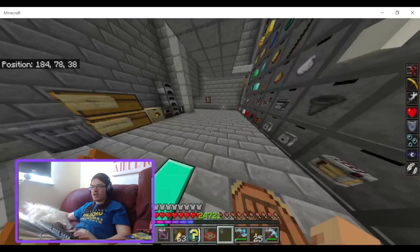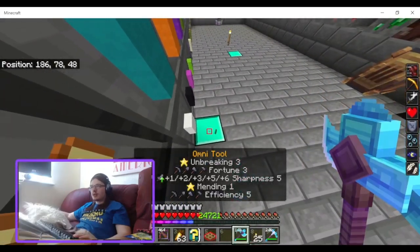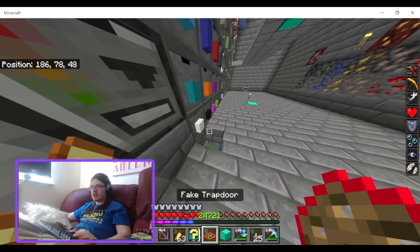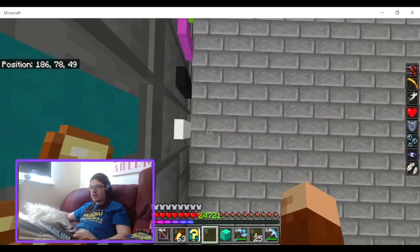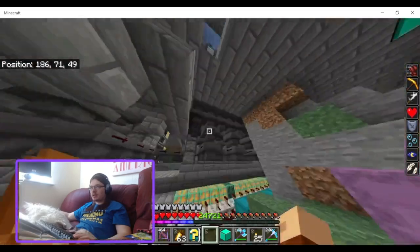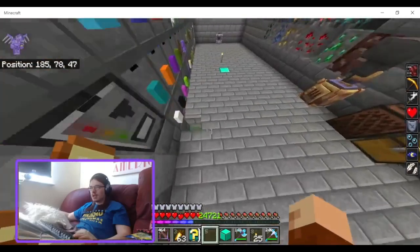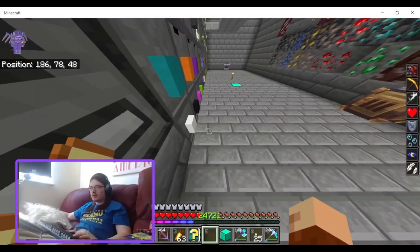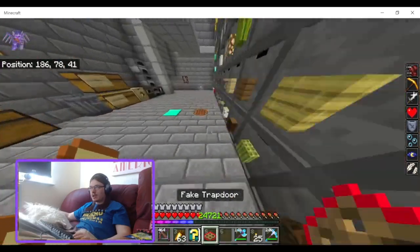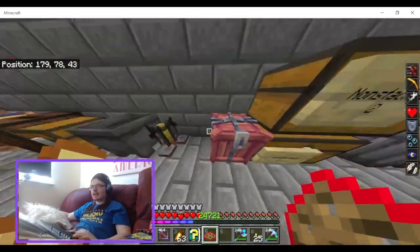Make a fake trap door. If I move that, I can put it down, then you punch it and you can go down. Yep, very cool.